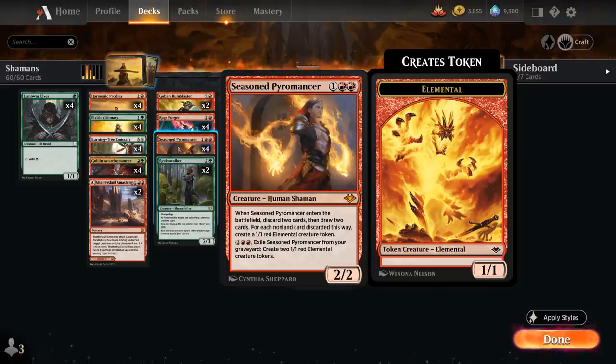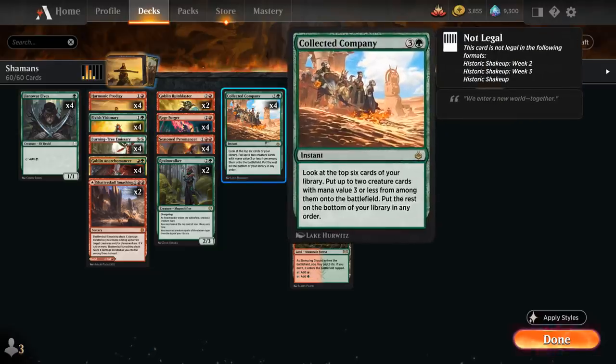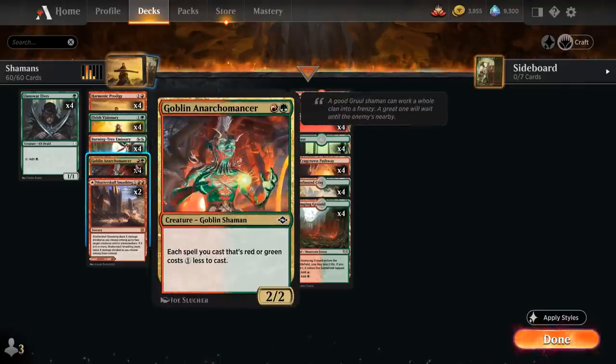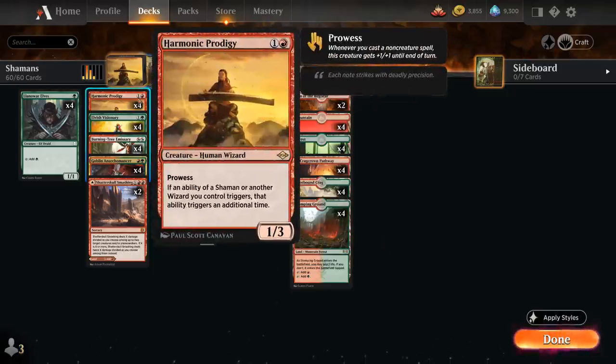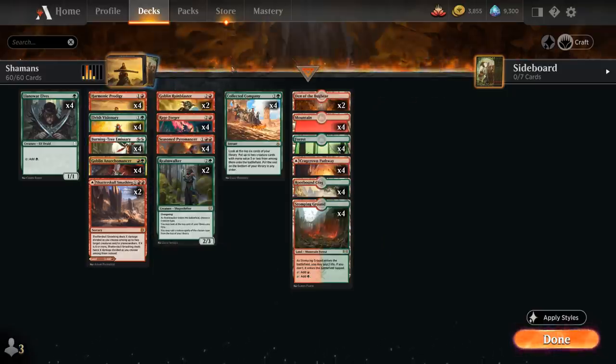For 5 mana we can exile the Pyromancer from our graveyard to generate 2 of those 1/1 elemental tokens as well, giving us an extra mana sink in the late game. Since we're a red-green creature deck, it's difficult not to include Collected Company — a 4-mana instant that lets us look at the top 6 cards of our library and put 2 creature cards with mana value 3 or less onto the battlefield. Gets even better if we can cast it at a discount thanks to Anarchomancer, or if we find Rageforger and Harmonic Prodigy together.